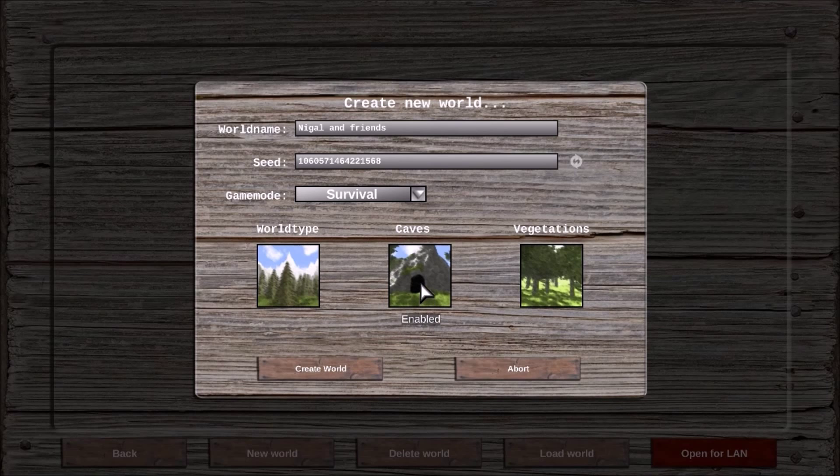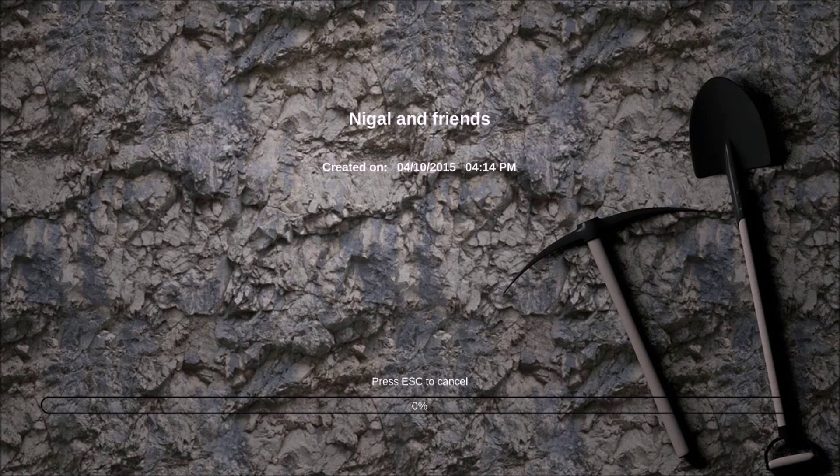World type: Normal, Caves. Oh right, so I can disable or enable those things. This is pretty simple. Create World — Nigel and Friends. Created on the 4th... wait, the 10th of April? Why has it got the 4th first? It's supposed to be the 10th — or 4th 2015. That looks like it's the 4th of October. Yeah, but it's not the 4th of October, it's the 10th of April.